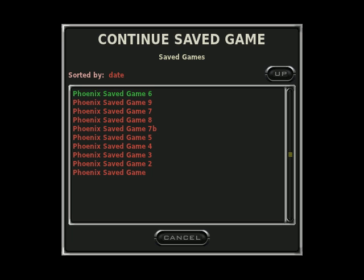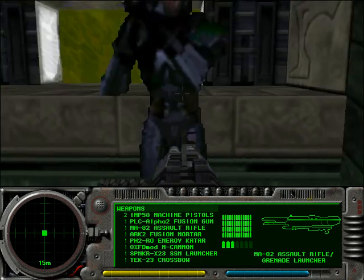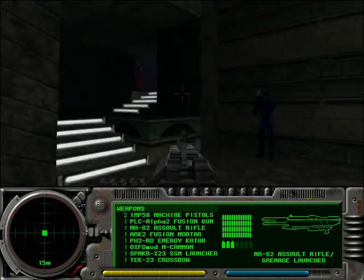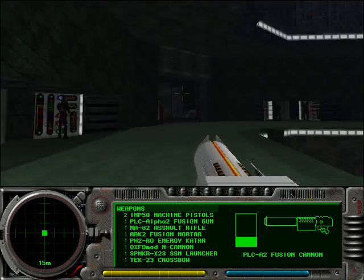Welcome back to Marathon Phoenix Commentary. This is episode 9. My name is Ryoko TK. We'll be discussing the levels: Pushing Onwards, which is this expository level, and then a secret level which is called Four-Letter Word. I'm mostly going to be talking about this expository level.